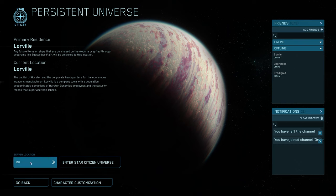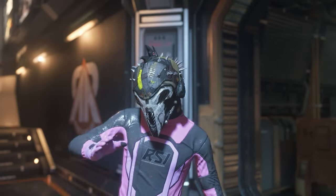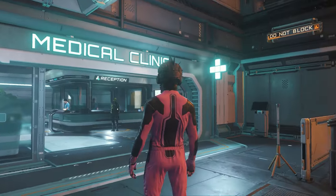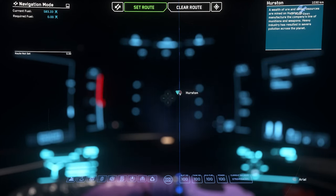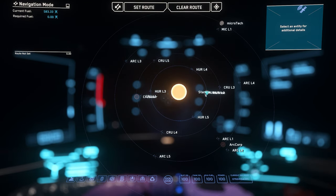After creating your character, set your starting location — this is where all your stuff will go, if you have any stuff. Press I to open the inventory. The nearest clinic or hospital to your chosen starting location will be where you regenerate when — not if — you die. I recommend the city Lorville on the planet Hurston, because it's the most central location in the Stanton system.